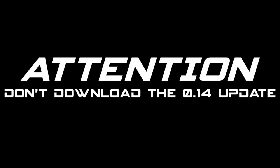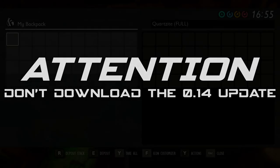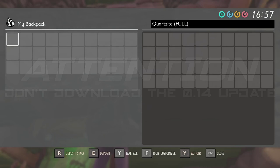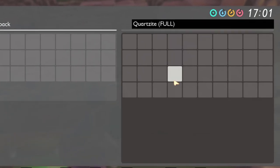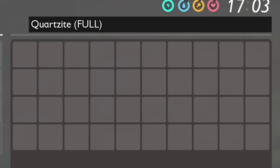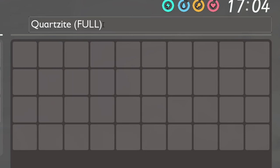Don't download the Grounded 0.14 update before watching this video. The 0.14 update has dropped in the public test server for Steam players, and with it, quartasites, leather scraps, and leather plates were deleted from the game.